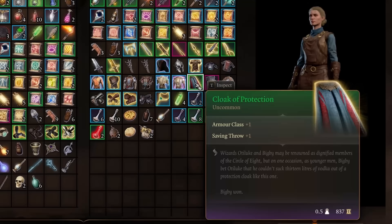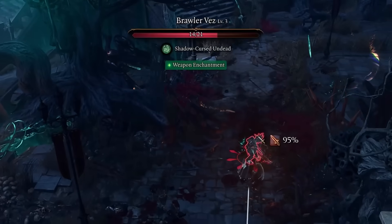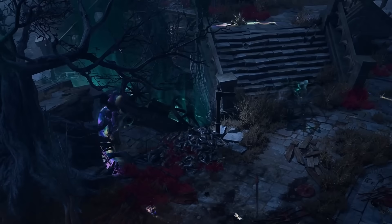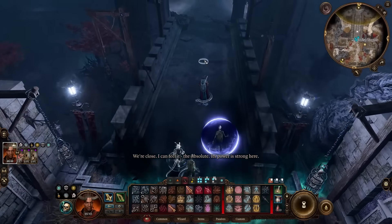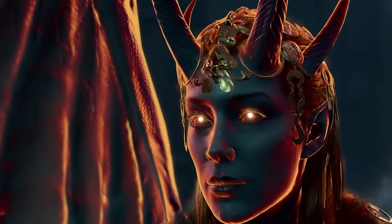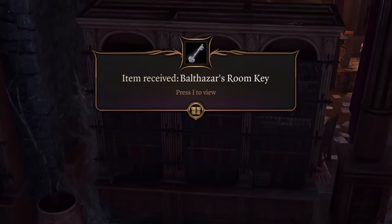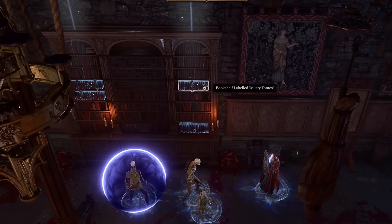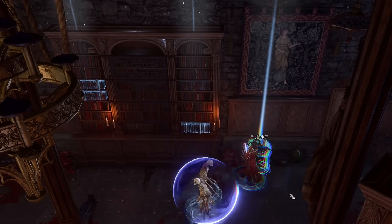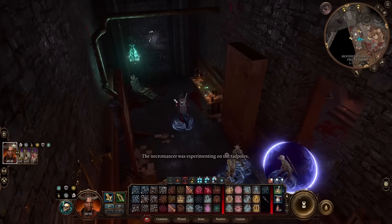Making it to Last Light, we buy the usual Cloak of Protection before running over to Moonrise Towers, where we find Kar'niss and his squad turned to undead. Making sure to scurry around them, I approach Moonrise, where Mizora appears, telling me that I need to rescue a devil caught by the Absolute. Speaking to Sorrel, she gives us the key to Balthazar's room. Inside, after interacting with the rightmost bookshelf and placing a heart onto the altar, a secret room opens up.